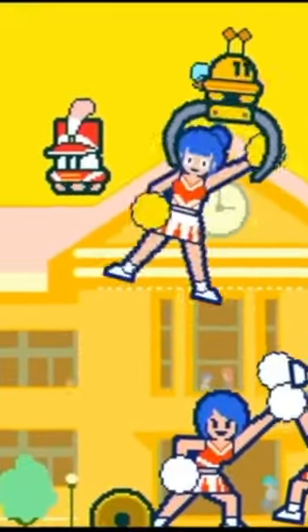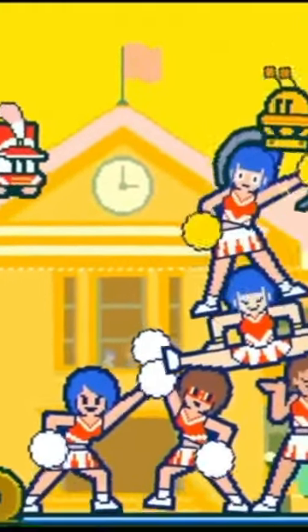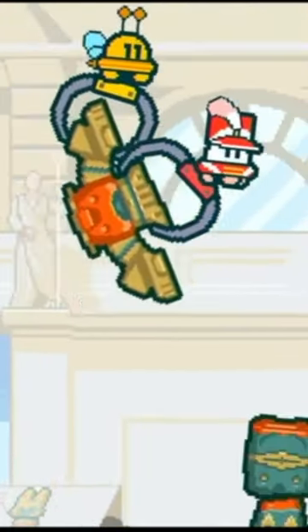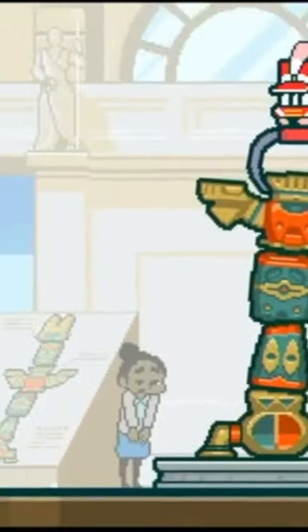Part-Time UFO plays like those claw games that can be found in almost every arcade ever, except this is actually fair. You work together with a partner to pick up items and drop them off in designated areas. The simple gameplay is actually one of the highlights, making it easy to pick up and play for any level of player.